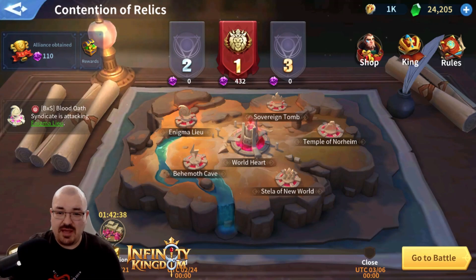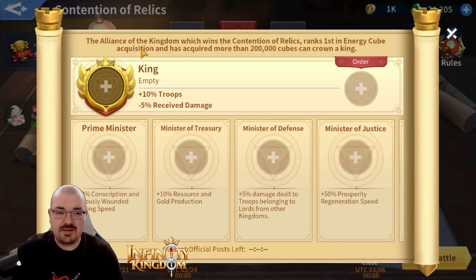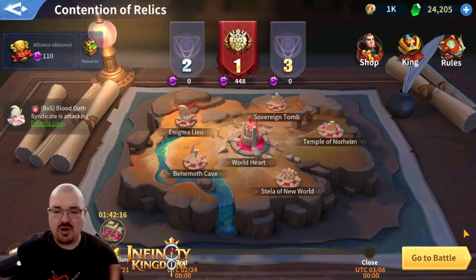If you're wondering what the Contention of Relics is: it's the way a kingdom can have a king. You have the War Heart and the buildings around it. The whole point is for us to generate as many cubes as possible. The alliance that wins the Contention of Relics — ranking number one in energy cube acquisition and acquiring more than 200,000 cubes — can crown a king.